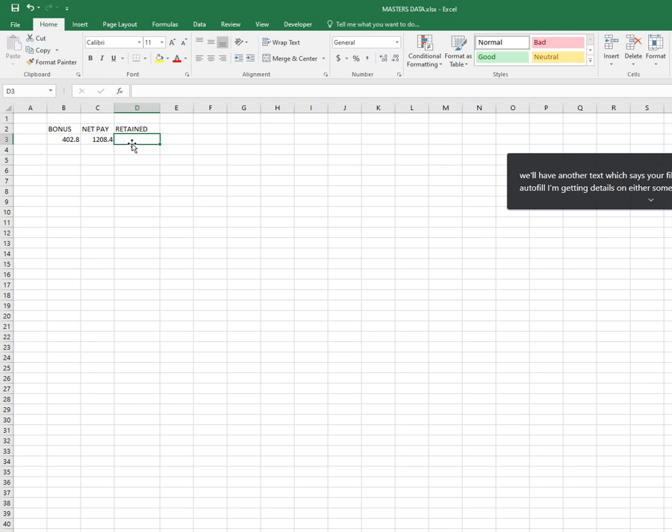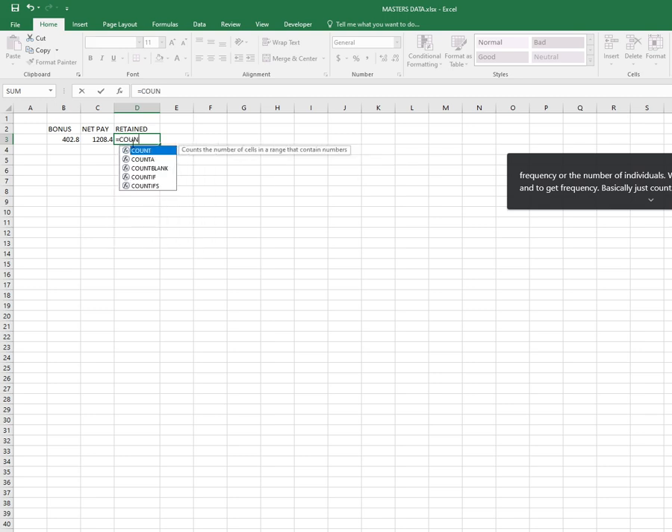I want the frequency — the number of individuals who are going to be retained. To get frequency we just count, but this time you're doing count with a condition because there's a range and in that range you have more than one group.